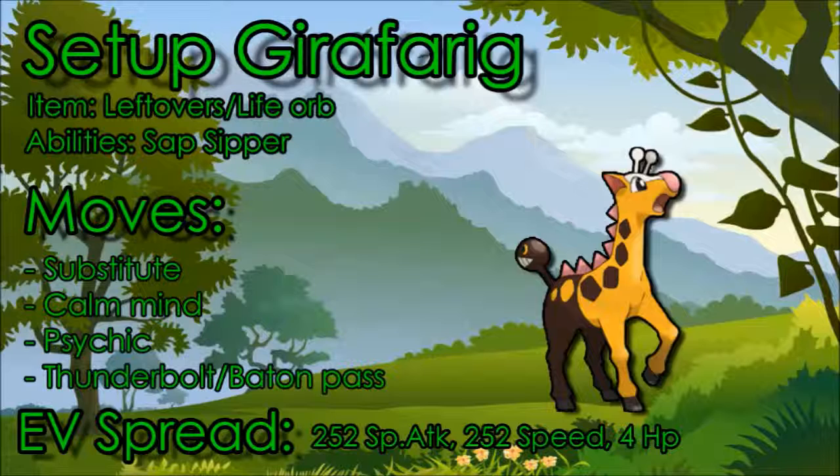Substitute is one of the better moves on this set, combined with Calm Mind, which makes you really bulky. You can also run a more defensive Girafarig because you're boosting your Special Defense with Calm Mind as well. For the offensive moves I would go with Psychic and Thunderbolt — this gives you the most coverage overall. You could also run Baton Pass, which I really like, because that means you can set up the Substitute, go for Calm Mind, and pass those boosts.